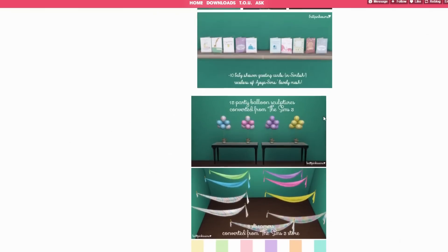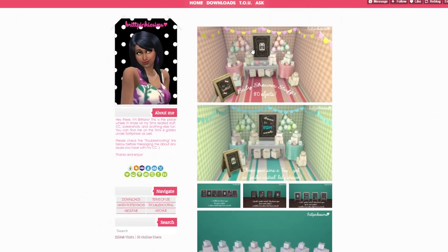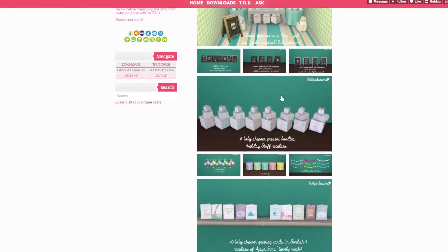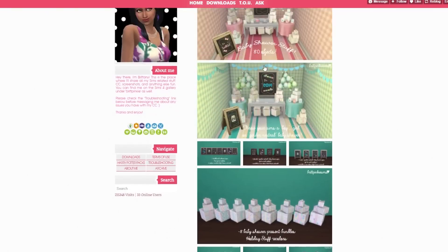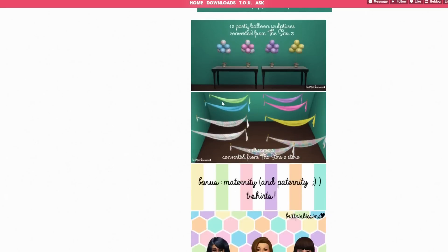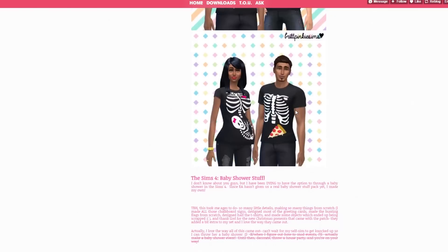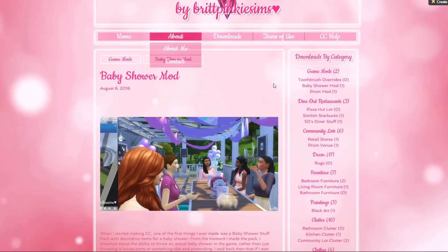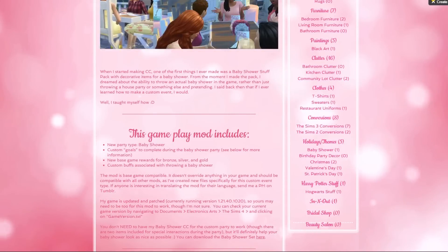Here we are with some awesome items she has converted from the Sims 3 store. We have a whole bunch of balloons, little banner thingies - I wasn't going to download these at first but I mean we've even got chalkboards, cards in Simlish which I think is really cute, streamers, and also a couple of different types of CC clothing items that come included.